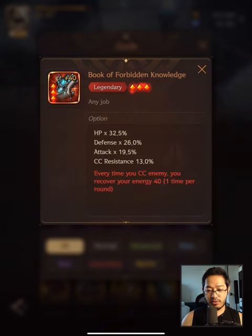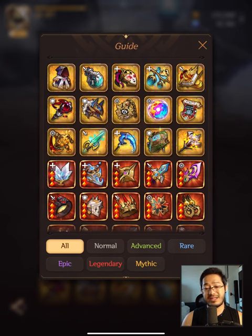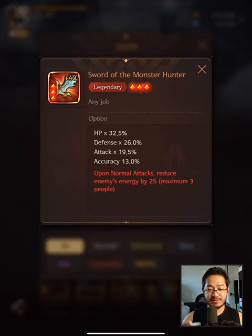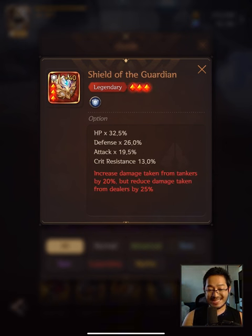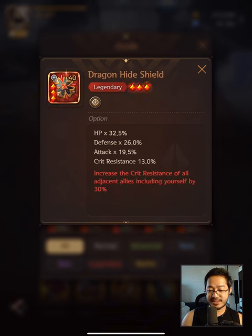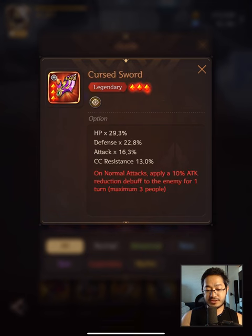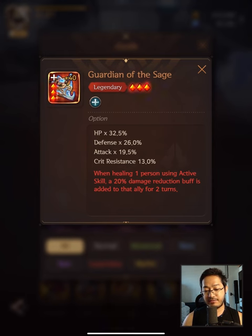Book of Forbidden Knowledge also works for Adora, same as Zagraco. There are other artifacts we haven't covered yet. Sword of the Monster Hunter — if an active skill attack crits, there's a 50% chance of reducing an enemy's energy by 50%; best for Noelle. Shield of Guardian: increase damage taken from tankers by 20%, reduce damage taken from dealers — good for all tankers. Soul Sand: obtain 40 energy when an ally dies. Dragonhide Shield: increase crit resistance of all adjacent allies, including yourself, by 30%. Relentless Knight's Helmet: when attacked, 40% chance of reducing enemy energy by 20%. Cursed Sword: on normal attacks, apply 10% attack reduction debuff. Maze of Punishment: attack increased by 35% at the beginning of combat, decreasing by 5% each round. Guardian of the Sage: when healing one person using active skill, a 20% damage reduction buff is added to that ally for 2 turns.